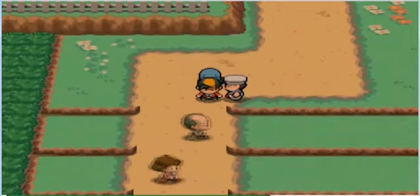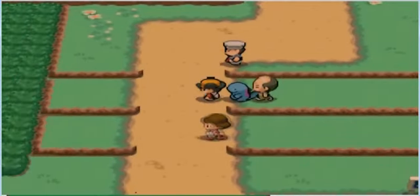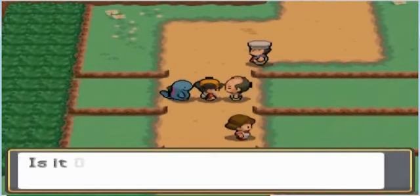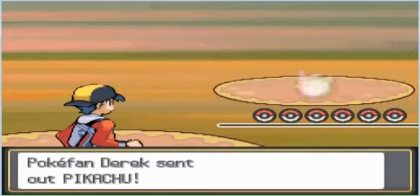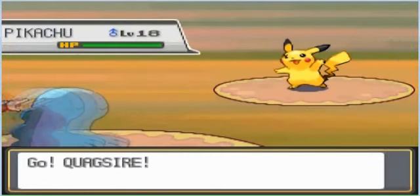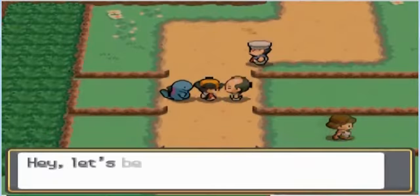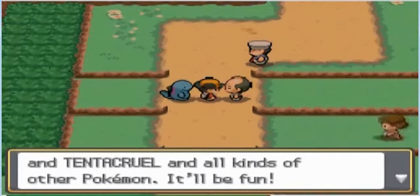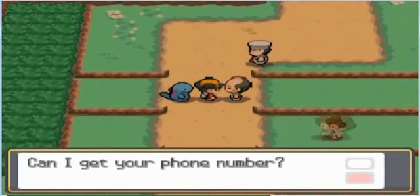Then we go downstairs and run into another trainer. Quagsire protects me but now it's time to battle. Quagsire is much bigger than Wooper when it's standing behind you. The Pokéfan Derek only has a Pikachu, which is an easy job for my Quagsire. I give it a one-hit KO with Mud Bomb. He talks about some cool Pokémon and then gives me his phone number.